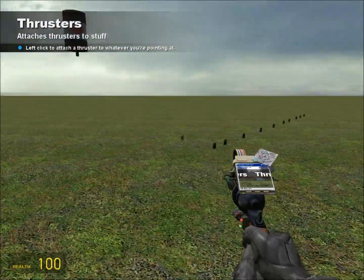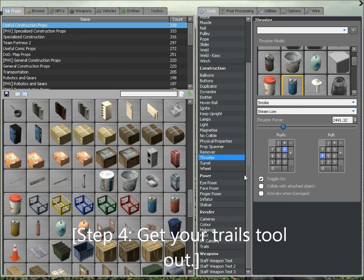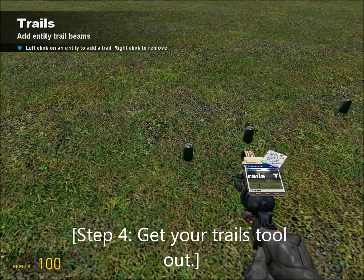When you get 10 cans spawned, you want to go down in your tool menu under Render and go to your trails tool. Using any trail and any colors, shoot every other can.